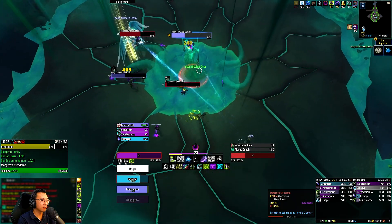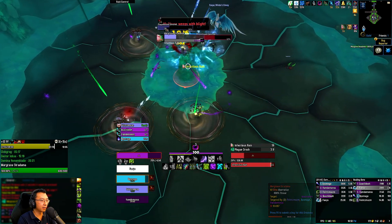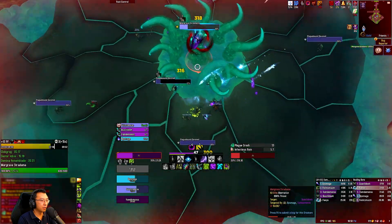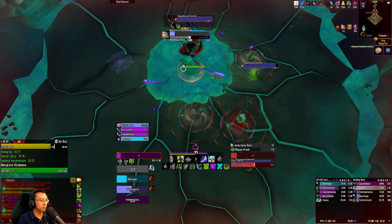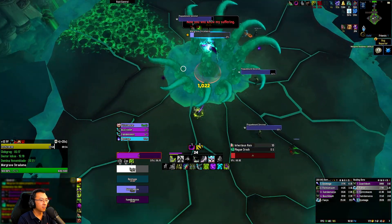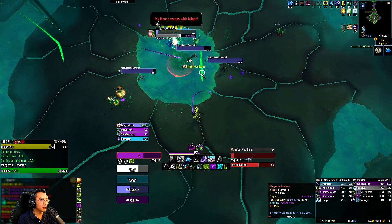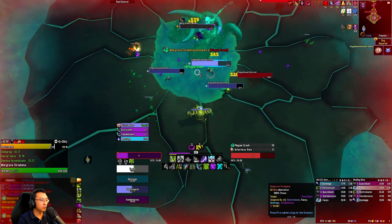The healer died again — that's bad. I'm standing near the first malignant spawn, health potting and using healthstones. Infectious rain is killing me — I'm going to proc my Cheat Death. I don't know why the healer is not taking the battle rez. Going into Devastation to get into meta. I still have my Cheat Death — that's the good news.